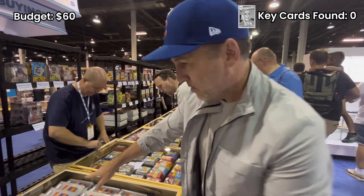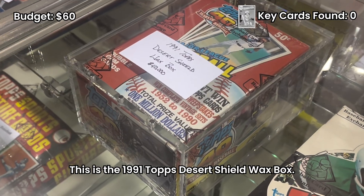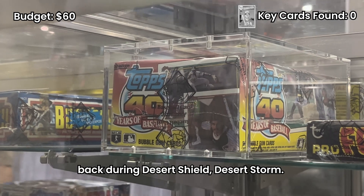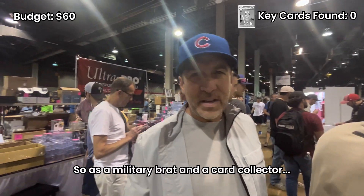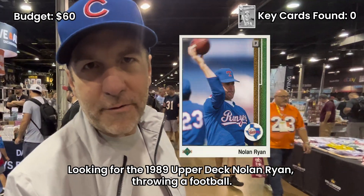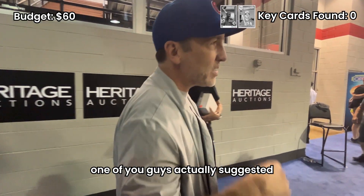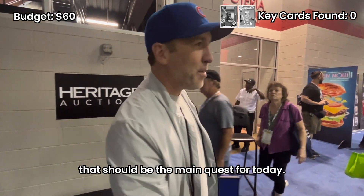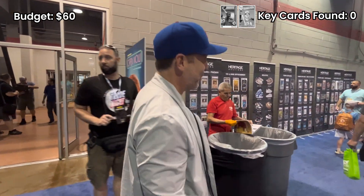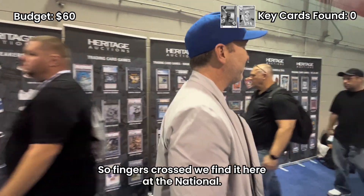This is one of the ultimate Holy Grails for me — the 1991 Topps Desert Shield wax box, which is pretty pricey, it's 40 grand. They gave this to soldiers during Desert Shield and Desert Storm, so as a military brat and a card collector, that's a very special box. Side quest: looking for the 1989 Upper Deck Nolan Ryan throwing a football. One of you actually suggested it should be the main quest — it's such a fun card, but it's proven to be more challenging to find than the McGwire by a lot. Fingers crossed we find it here at the National.